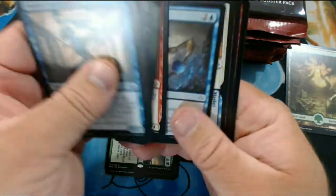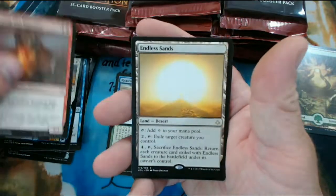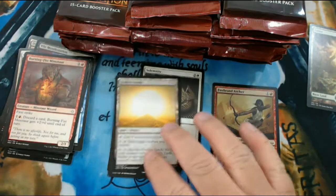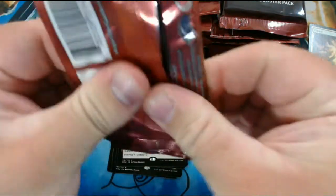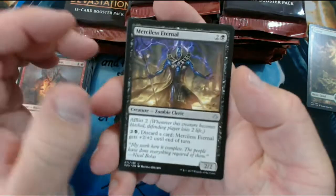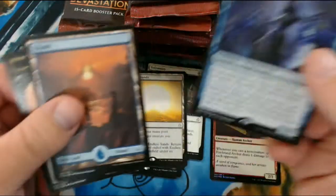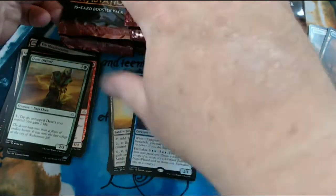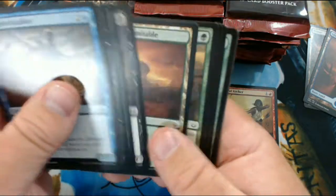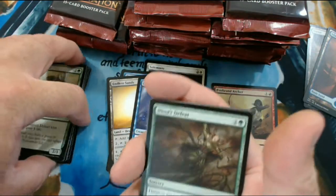Let's see what else we can pull out of this. We have Supreme Will, Farm and Market, Burning Fist Minotaur, Endless Sands, and a Foil Firebrand Archer. We have Merciless Eternal, Manticore Eternal, Doom Diviner, and Champion of Wits along with a Full Art Island. Not many Full Arts in this box - you can check out some of the other videos I have for the set and see the weird pattern I had for a couple different boxes.